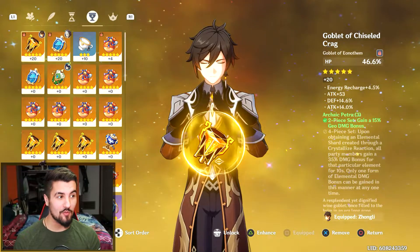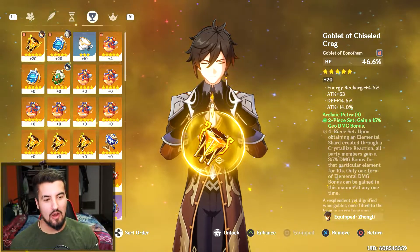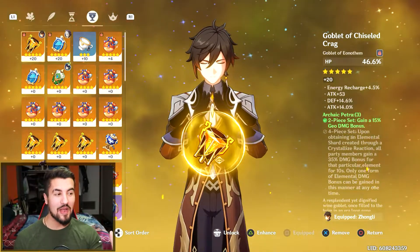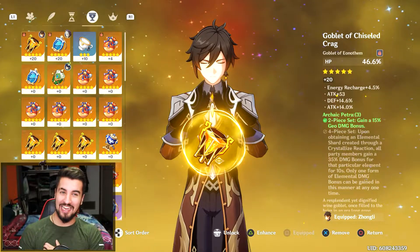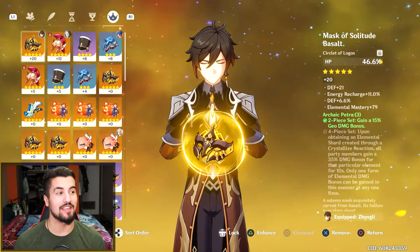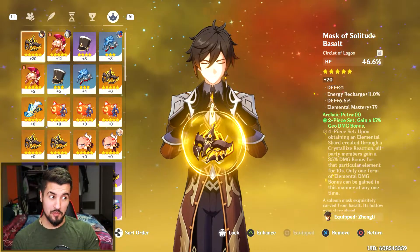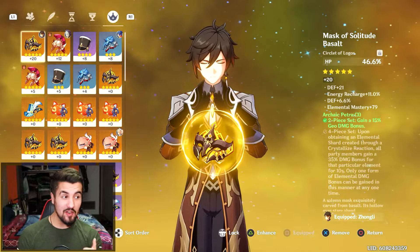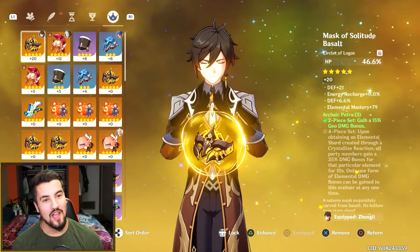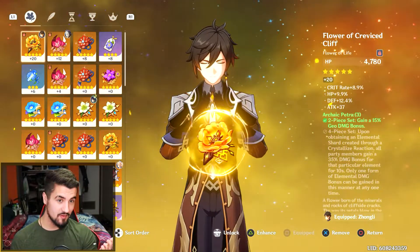I got energy recharge, pretty decent. Attack — we lucked out on this for whatever reason. It was funny because I got defense there and I was like, oh my god, should I roll on this? I mean, I don't want to grind for another cup. And lo and behold, this thing just kept going attack, attack. It barely went into defense ever. I didn't know this was possible. So it's maybe worth banking on ones with even some bad stats. Then we got even more HP with this one. We got defense, but we also got a pretty decent amount of recharge, as well as more defense — yuck. But also elemental mastery up to 80. That's pretty damn good. And this is HP, HP, HP. So that is why we have an ungodly amount of HP.